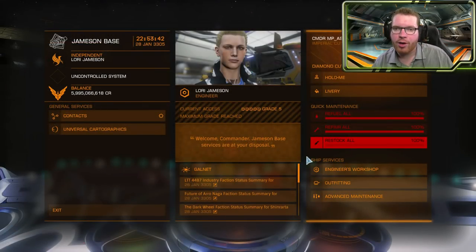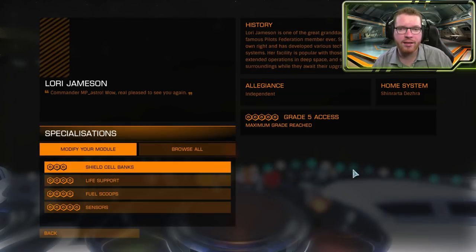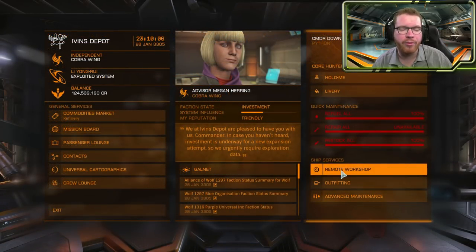Once you're at an engineering base you have the option to upgrade certain modules. The different engineers have different modules they specialize in, so one engineer might be able to upgrade your frame shift drive all the way to level 5, where others might be able to do your lasers, your sensors, or something like that.